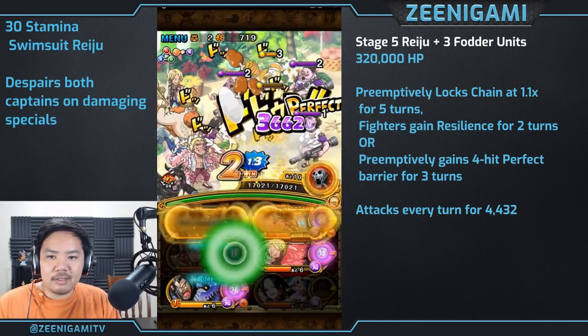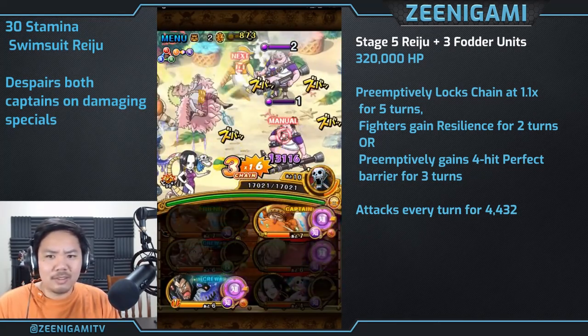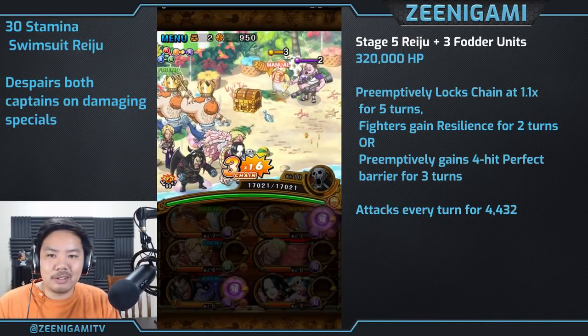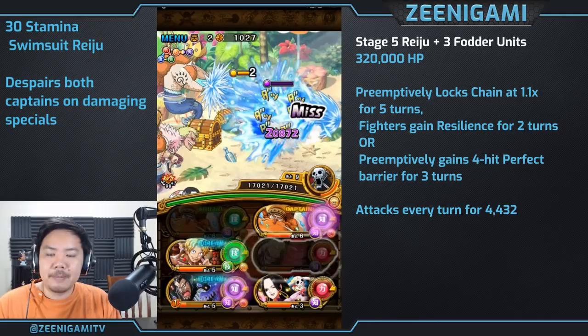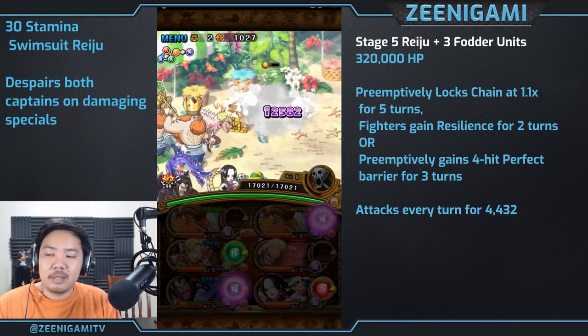Auto target on this island is way worse than anywhere else — it constantly tries to kill the evolvers on this island, which is pretty dumb. Auto target just keeps trying to kill characters.